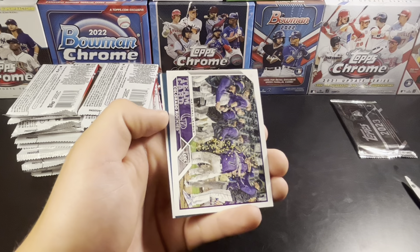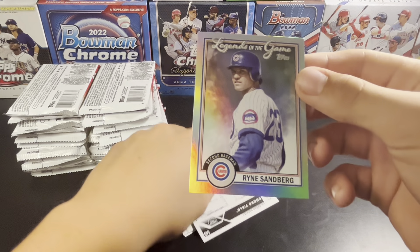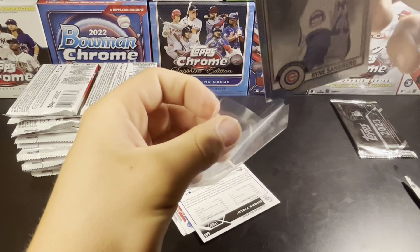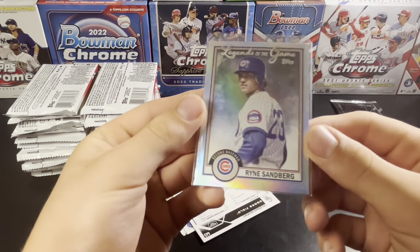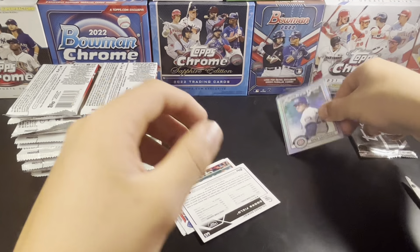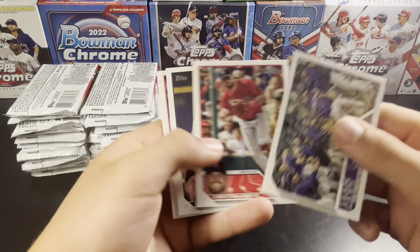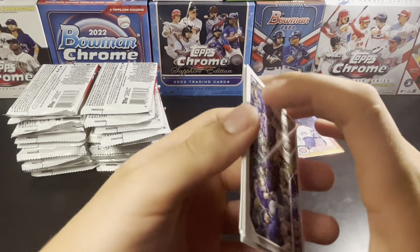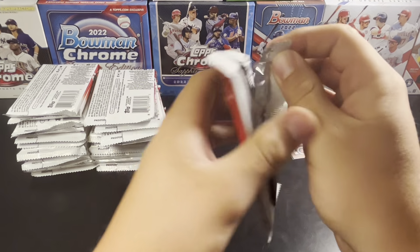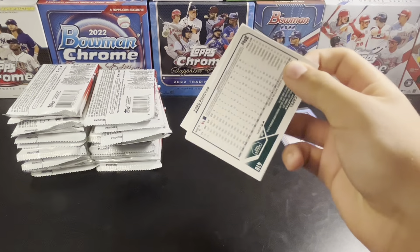Looks like we might have something here — a backwards card. Legends of the Game, so one of the new inserts. Inserts seem to be harder to pull this year. Most inserts are harder to pull. These Legends of the Game are 1 in 32 packs, so it's cool with me. Inserts being a little rarer increases the value of a complete set, maybe, if you can get that completed. Not sure how many cards are included in the set.